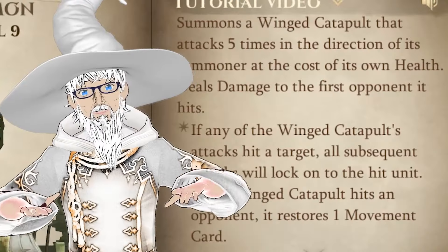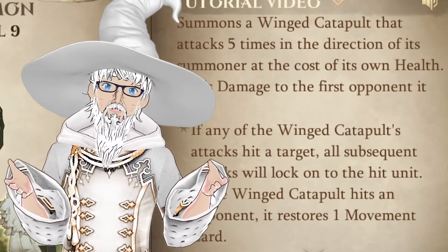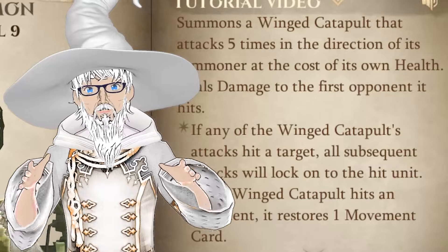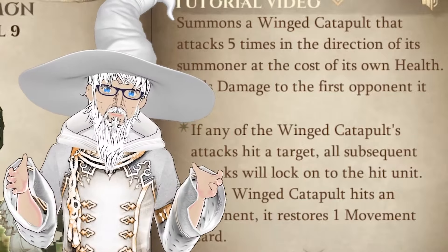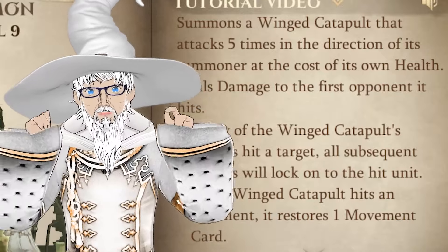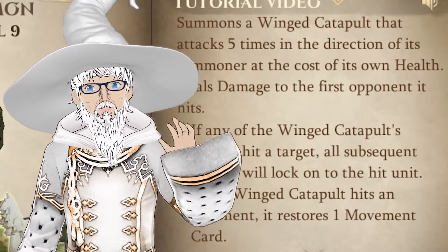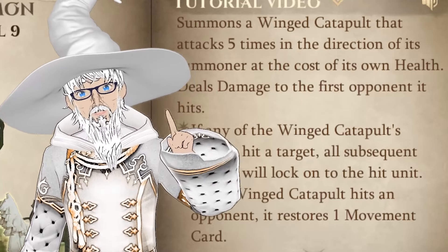Based on the description, it summons a wing catapult that attacks five times in the direction of its summoner, at the cost of its own health. Deals damage to the first opponent it hits. If any wing catapult attacks hit a target, all subsequent attacks will lock onto the hit unit. If the wing catapult hits an opponent, it restores one moving card.